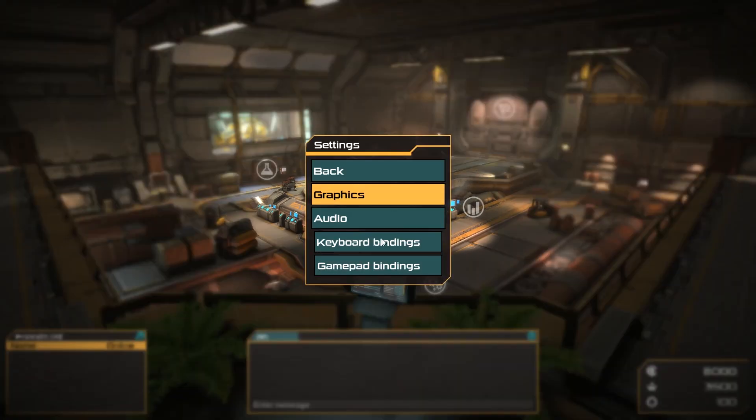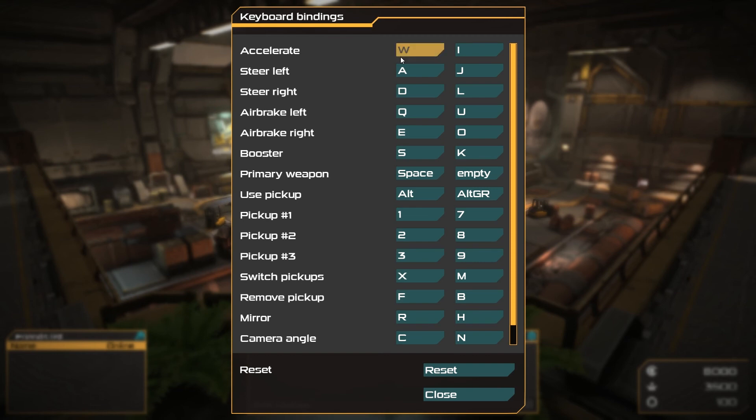This game's controls are quite different. If I get the controls up - keyboard binding - okay so we've got W to accelerate, A to steer left, D to steer right, standard WASD. But we've got air brake left and right and they are Q and E. So I'm guessing when you're in the air on a jump you can turn a bit to the left or right. And the booster is actually S right now.